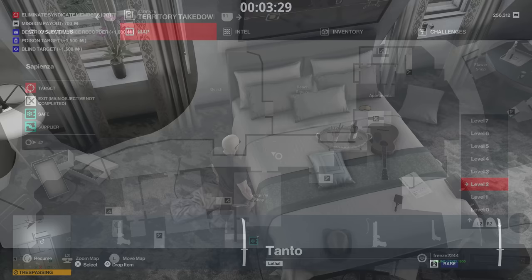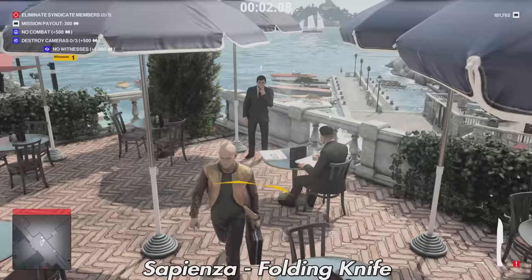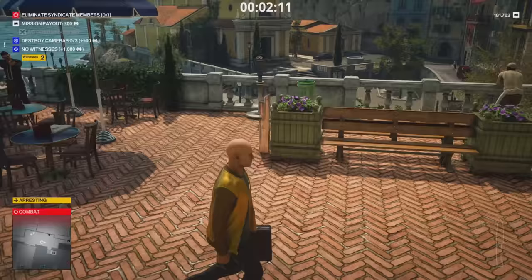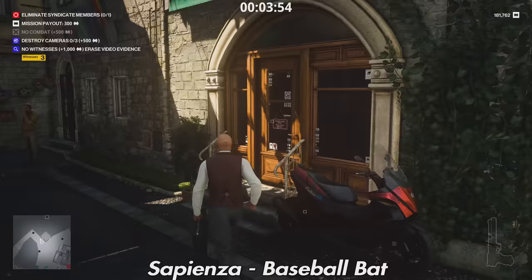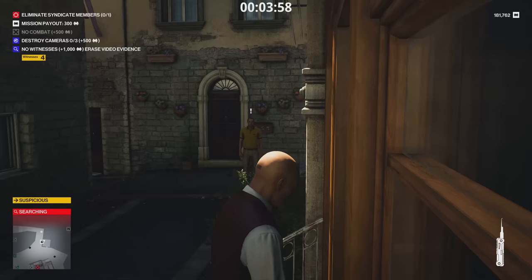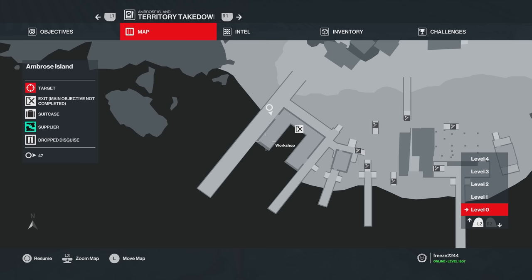Next is Sapienza. First is a folding knife — just outside the Sanguine shop there are a couple of guards and the knife is on the table. It's a little tricky to get without causing distractions. There's also another baseball bat in this little shop; you'll need a lockpick or crowbar and make sure no one sees you. Nothing else particularly worthy of note in Sapienza.